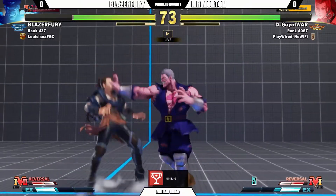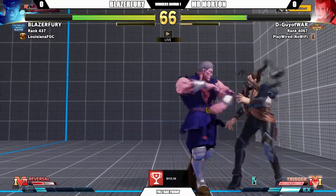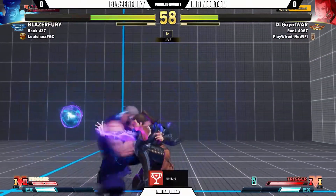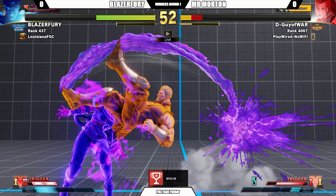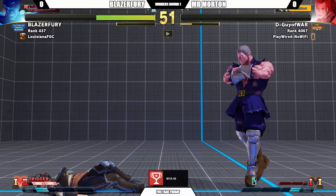Rose going in, got a text in the center of the screen. Tried to get that anti-air. Bison with the back throw, tries to open her up with a psycho axe. Turns her right into the corner. She'll get the escape out of there. Activation here by Rose, works her way to the center of the screen trying to open Bison up. Bison once again with a back throw, keeps using those grabs. We've got the psycho hammer into the EX scissor kick, and that is going to snuff her out. First round goes to Blazer Fury.